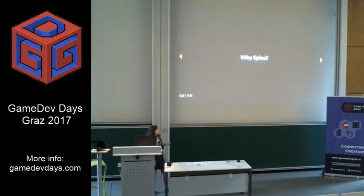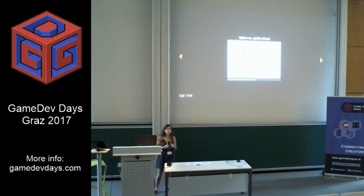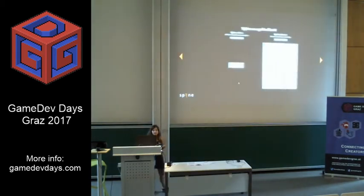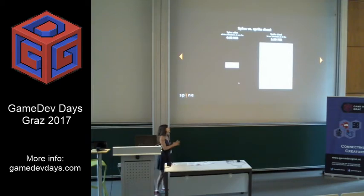Then why choose Spine? We have a comparison here. On one side we have an animation created by Spine, and on the other side we have one made in traditional animation. Let's slow it down, and we can see how Spine can interpolate the animation, making it more fluid, requiring less keyframes and, of course, less space — which is important if you're a mobile developer. Download size is still a big matter.